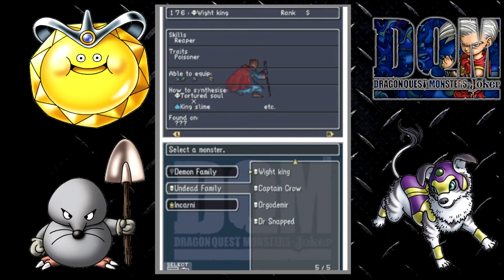Next up is White King. White King is the Tortured Soul crossed with King Slime. So the Tortured Soul — we went through how to get that. And King Slime, you can either fuse one or you can scout it. Someone said you can't scout a King Slime, but you can. It's found where you took the monster scout pledge on Infant Island — you just need to get it to spawn.